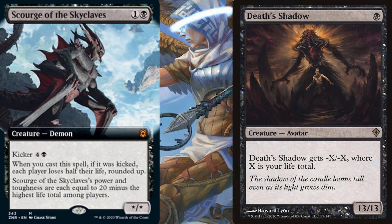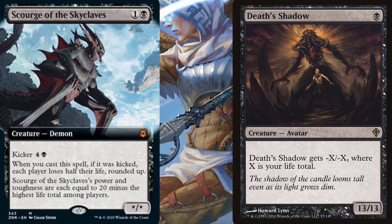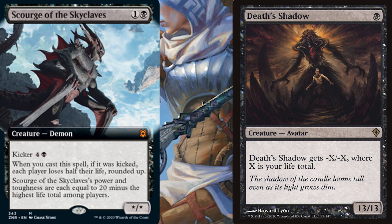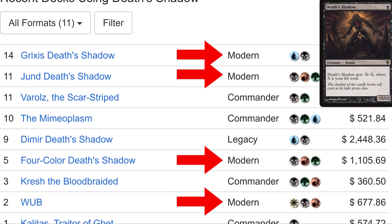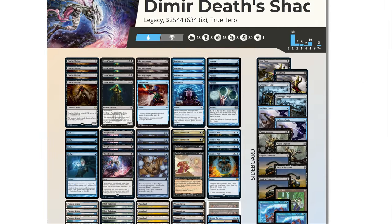Now let's compare Scourge to the most similar card, Death Shadow. Just like with Scourge, Death Shadow gets bigger as our life total drops. But unlike Scourge, Death Shadow only cares about our life total, although it does max out at a 12/12, as opposed to Scourge which maxes out at a 19/19. Death Shadow is very playable in Modern — it's been a Modern staple since 2017, and it even sees play in Legacy. But quite surprisingly, when Death Shadow was in Standard, it saw very, very little play.